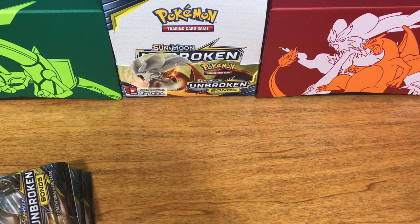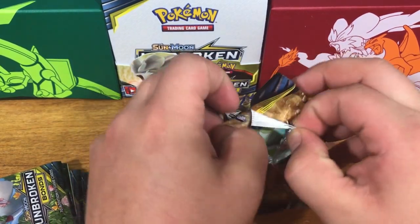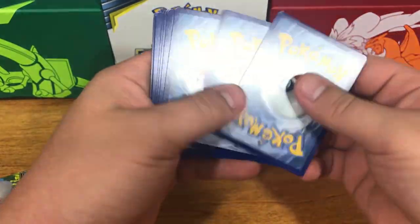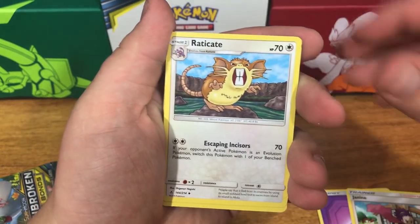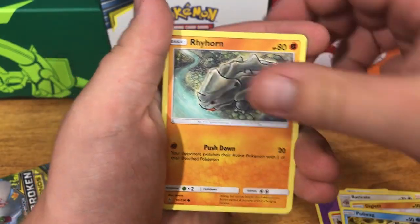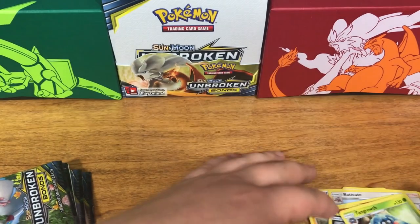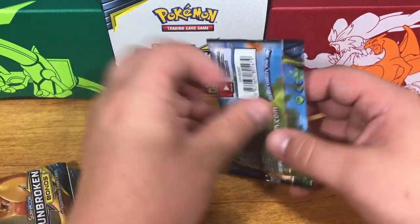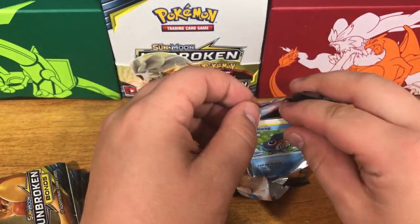Okay, this is the halfway point once we break open this pack. We have psychic energy, Janine, Raticate, Torracat, Bellsprout, Diglett, Poliwag, Rhyhorn, Growlithe, a reverse holo Sandile, and a Tangrowth non-holographic. Halfway through — technically one hit, but it's not really what we wanted. We're getting a whole lot of Poliwags, that's for sure.